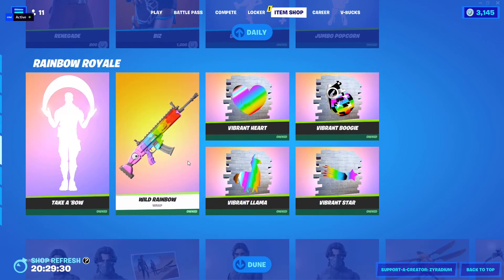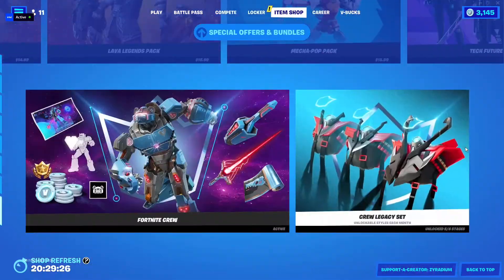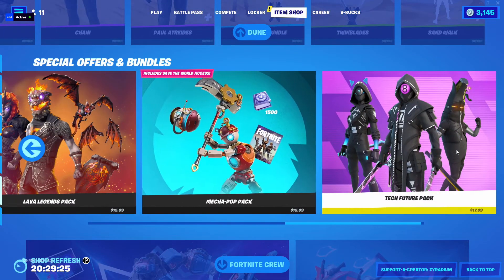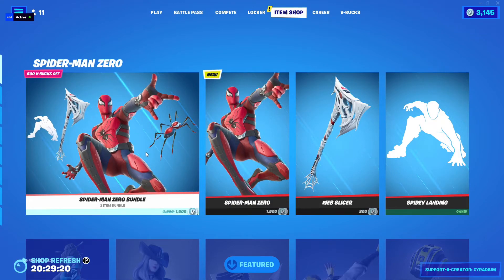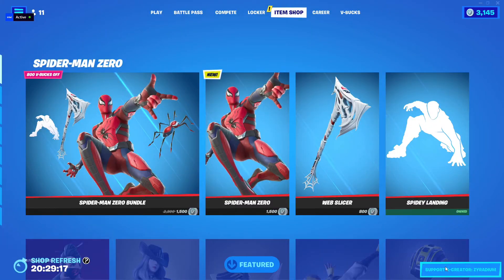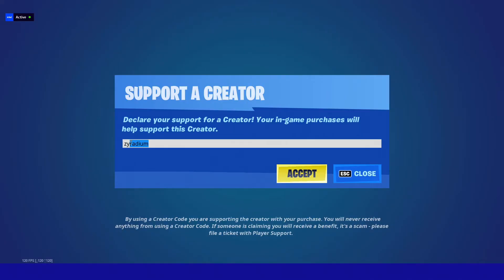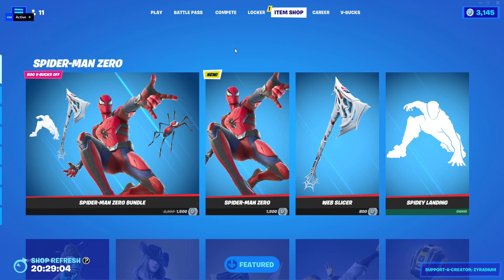And I believe that is about it for today's item shop. We still got all this stuff going on today — this should be rotating soon. The new thing we got today is the Spider-Man Zero Bundle, pretty cool skin. Anyway, thank you guys for watching. If you guys are planning to buy the skin or bundle, make sure you use my creator code. I really appreciate it. You guys take care, and I'll see you in the next video.